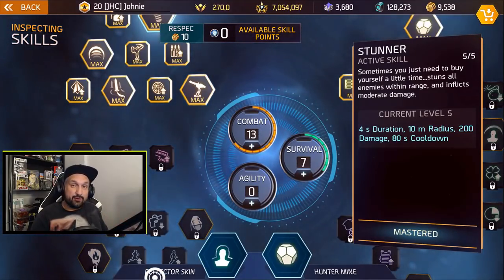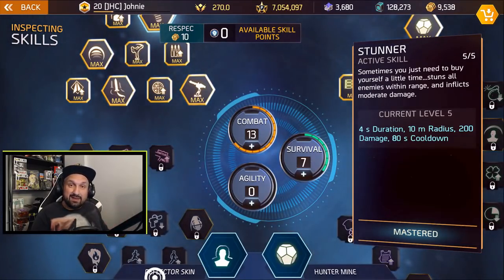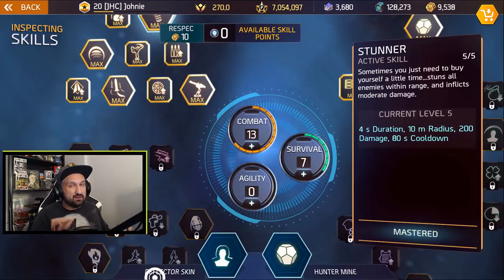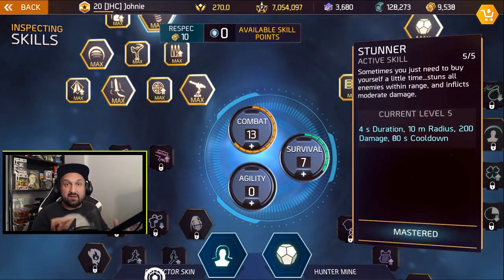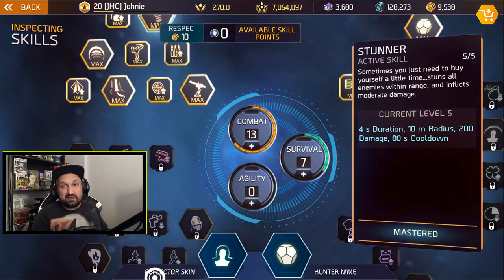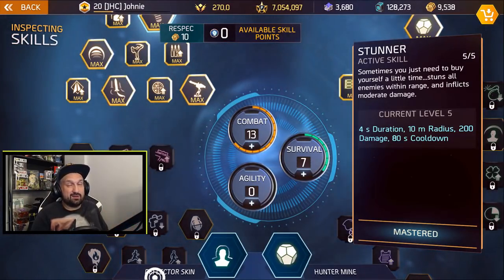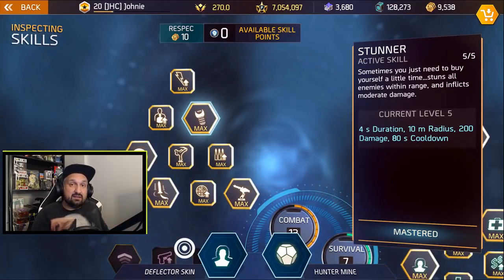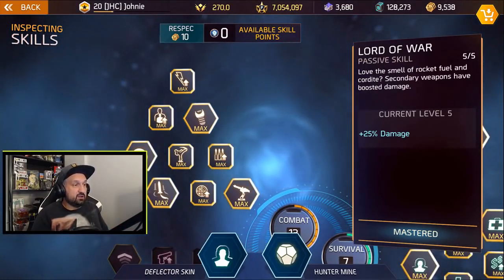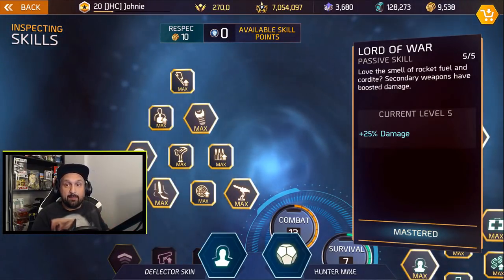So we're gonna try Hunter Mines in Team PvP. I didn't play much with Hunter Mines — only when it came out I did build for it, only to get the ribbons and medals in PvE missions. So today we're trying Team PvP to see how good it is and maybe get a Rampage Ribbon or Juggernaut if we get lucky. The interesting thing about this build is the Lord of War — 25% extra damage with your secondary weapon.